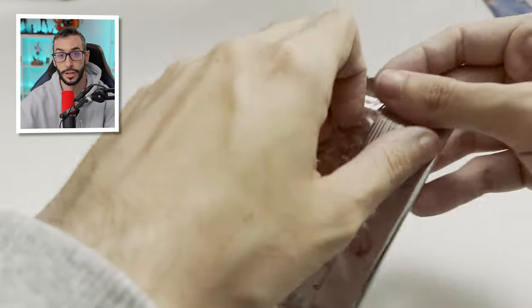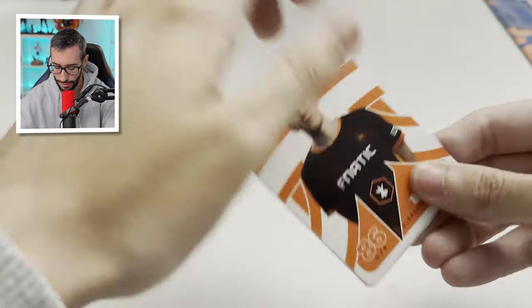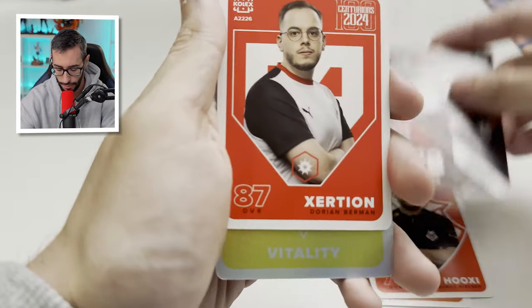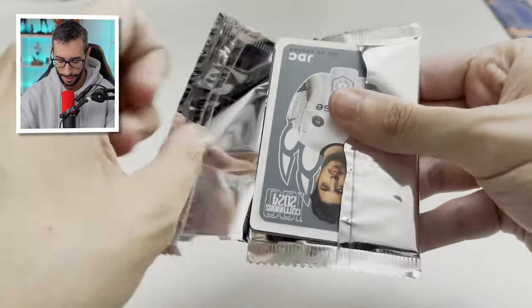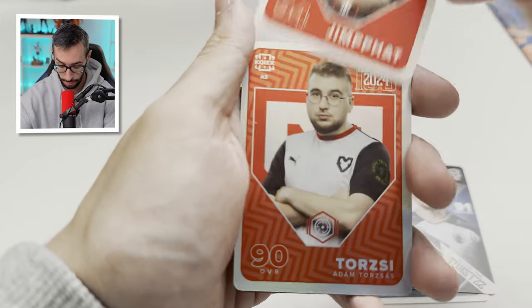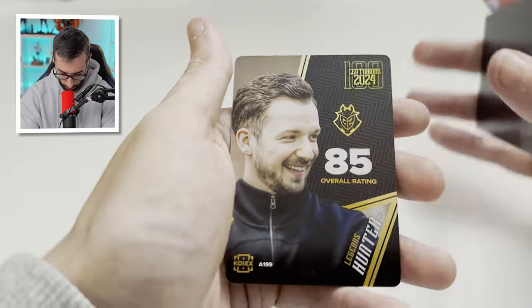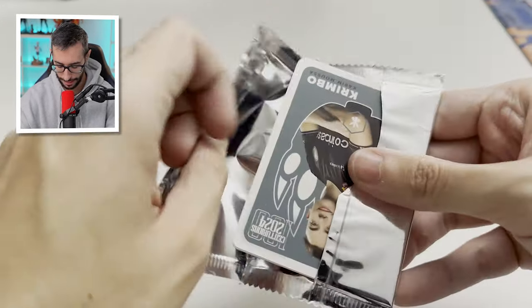I thought that was a signed card. By the way, only one signed card can come per box — if you already got one, the rest won't have another. Imagine getting two. Broky, Sertion — sorry — and the Vitality logo. Two packs left and with that we finish the video. I hope you enjoy these collecting videos. Normally I upload each box. This Hunter card is also nice, but without a doubt my favorite has been the Navi one — by far.